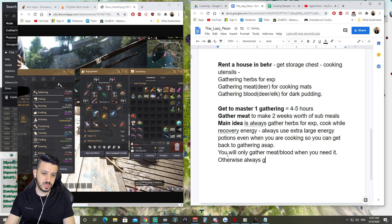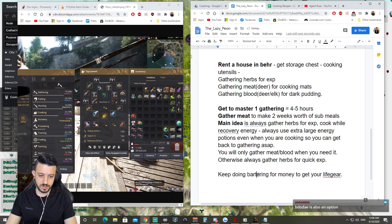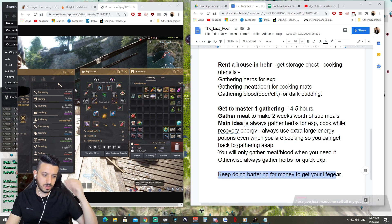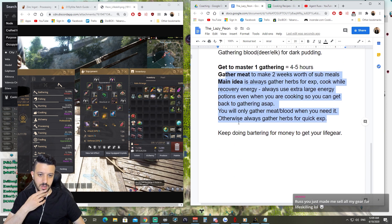You will only gather meat or blood when you need it. Otherwise always gather herbs for quick XP, and keep doing bartering to get gear. Since you have Karak it's very good — it will boost your money, so you don't really need to do rough stone. This is probably the best plan for you.